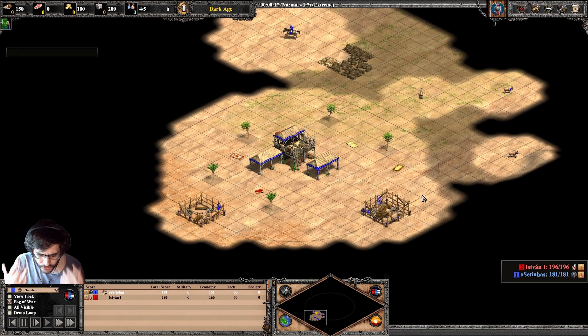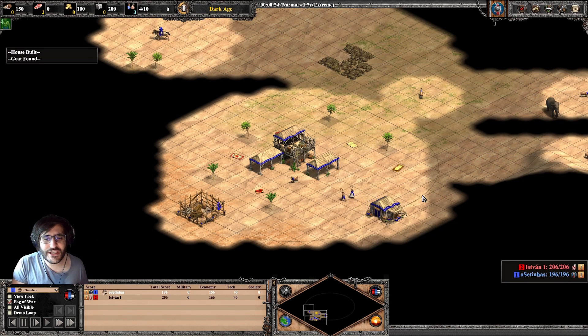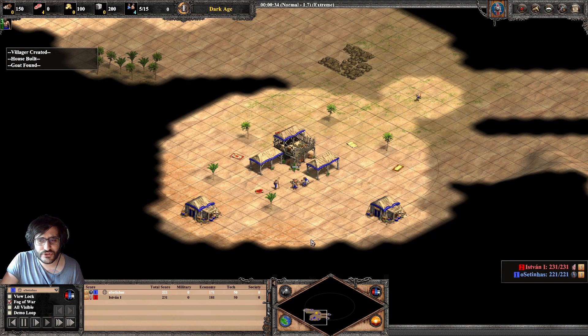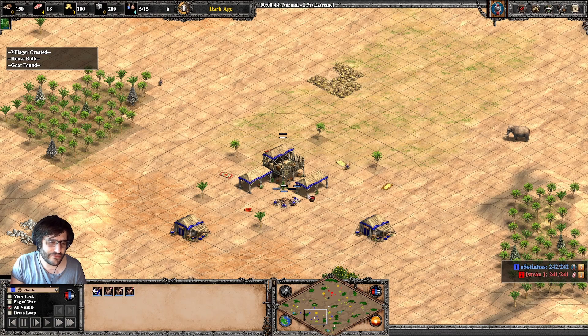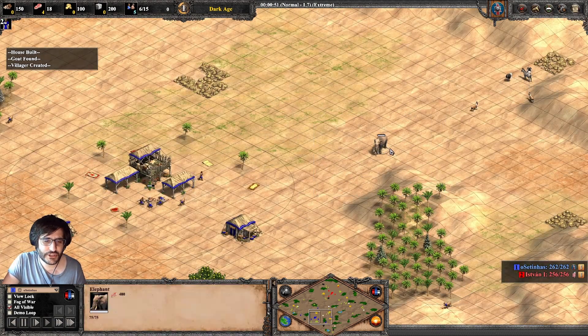I was thinking: the elephants last so long, what can we do? We actually can get that elephant as soon as possible. Therefore, you need to scout a lot of your map, you need to see where your resources are. But as soon as you have 4 on sheep, you get the first boar — or in this case, the elephant. You see that you have 400 food, that means you get 80 extra food from this elephant.